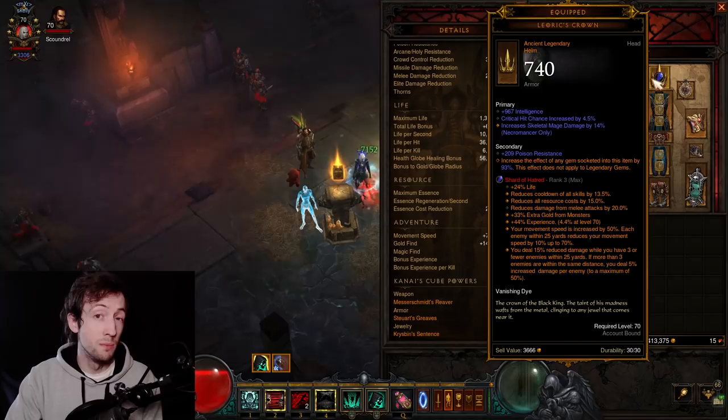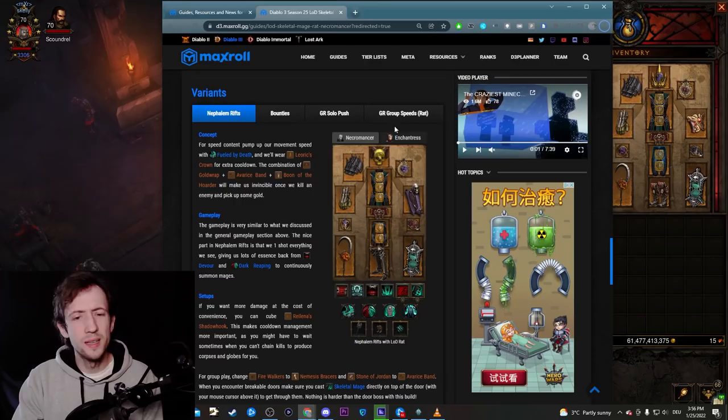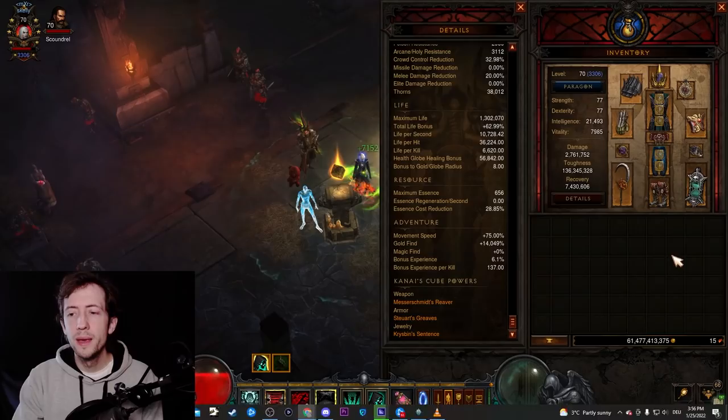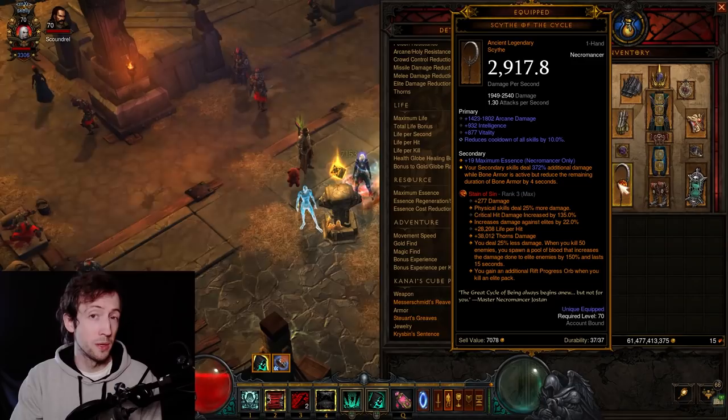I have the Shard of Hatred in my helm, which is another 50% movement speed most of the time — quite nice. You can get a similar effect from the Fragment of Destruction, which you might see in the Maxwell guide. That's typically the better choice, but the Fragment of Destruction has some bugs that can get you killed on hardcore, so I avoid it. I also have the Stain of Sin with the extra progress globe on the weapon. If you're feeling weak you can go with the Drak of Lies for extra pet damage, but once you have a solid setup you won't need it and can go with the extra progress globe to speed up runs.